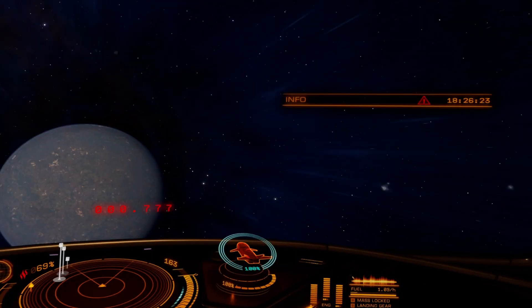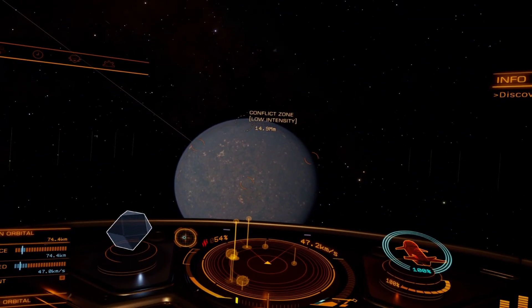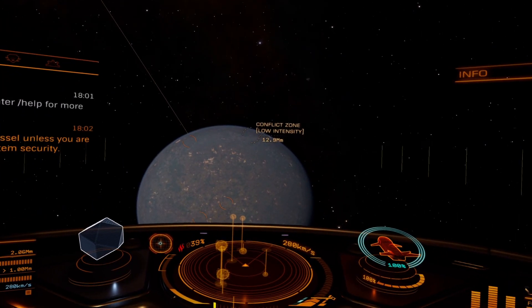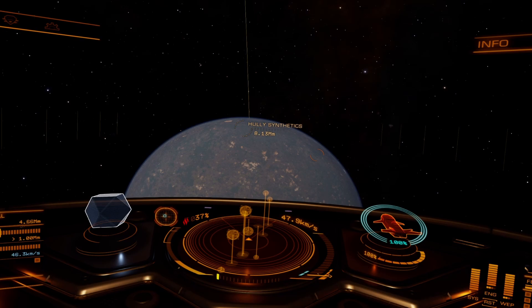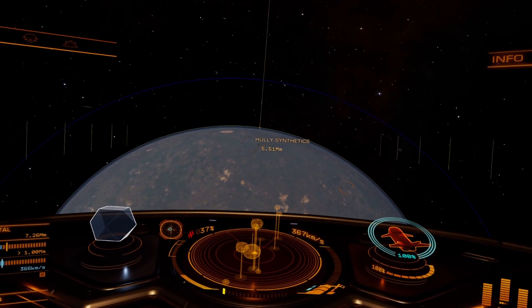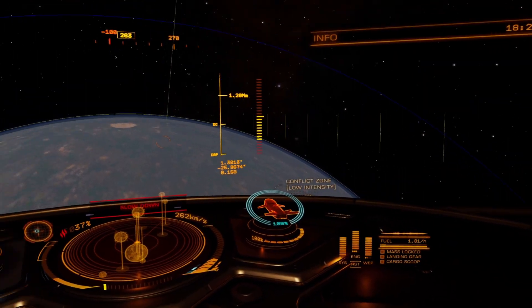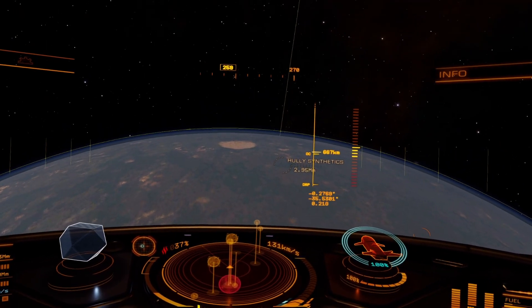Am I going to hit this planet? Oh god, oh wow. I've got to relearn things. There's a conflict zone - low intensity. I don't want to crash into the planet. I need to get rid of these orbit lines as well, I never liked them. Slow it down. I don't want to crash on my first day back on the job.